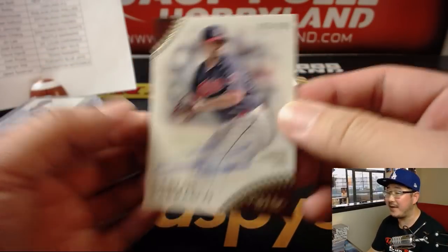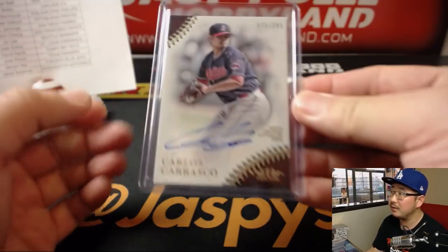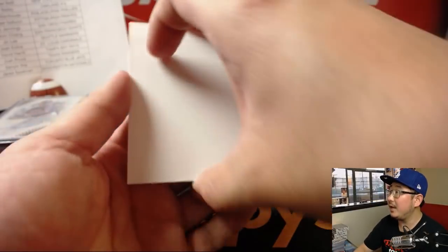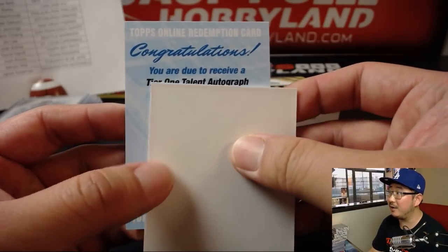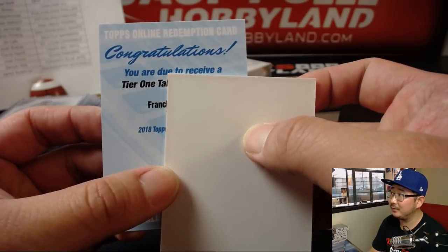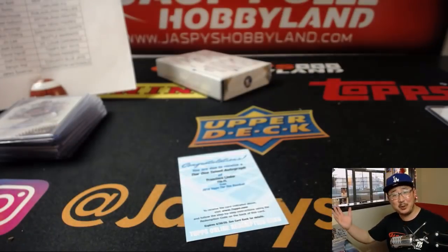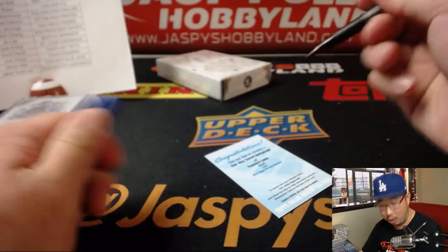Carlos Carrasco, 25 out of 285. Indians holding on to a slim 1-0 lead over the Cubs in Chicago, top of the eighth. And the redemption — Tier 1 Talent autograph of Francisco Lindor again. Francisco, what's up? No time? Too busy with the baseball season I guess. All these other guys seem to be able to sign — Carlos Carrasco had time.